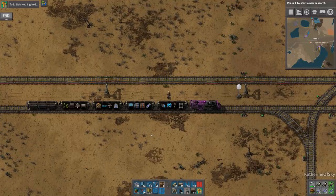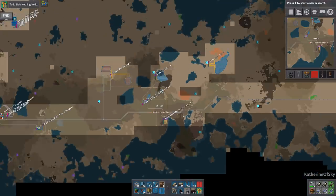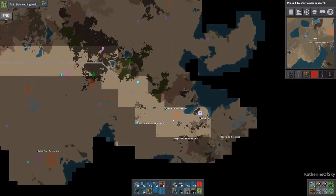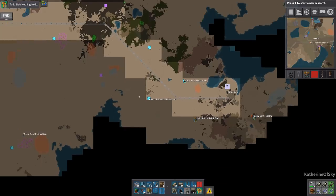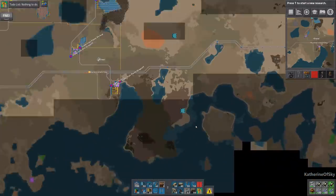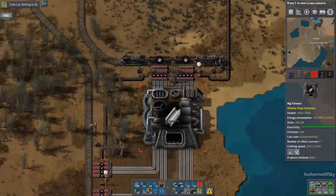Greetings and welcome back to Factorio. I'm Catherine of Skye, and in between episodes I've done a little bit of work — basically just placing radars along this entire corridor so that we don't have to do that later. I do want to get to all of this fun stuff: building rocket fuel in the assemblers and all that. Hopefully we can get that done — maybe today, we'll see — but we will start on the project.